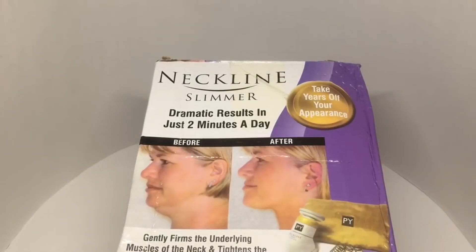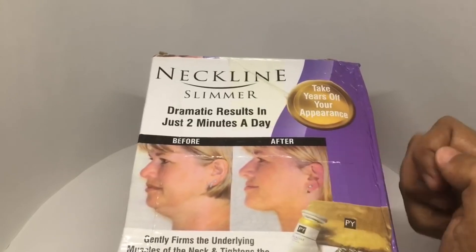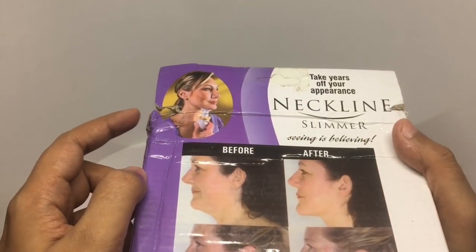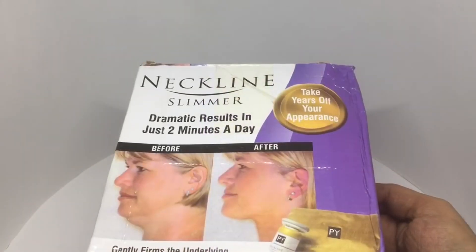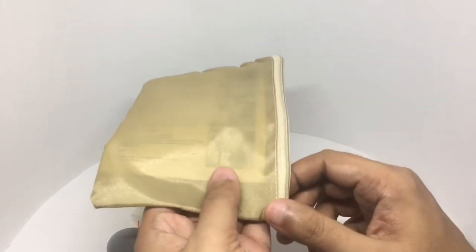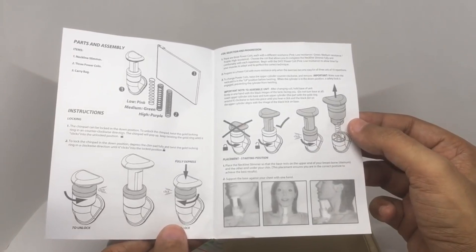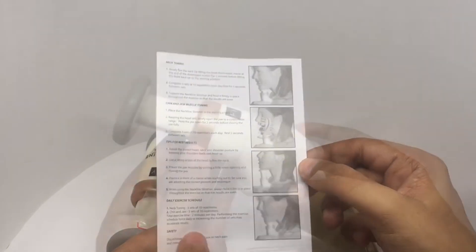Let's take a look at this neckline slimmer which claims to take years off your appearance with dramatic results in just two days. You can see from before and after. This is how you use it — put it on your chest and use your neck to press it. You get a carrying case and an instruction sheet with detailed instructions and tips on how to use it.